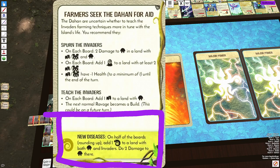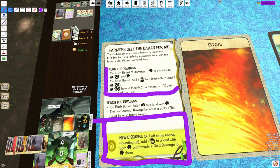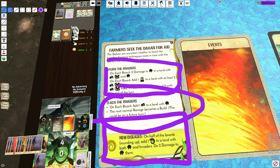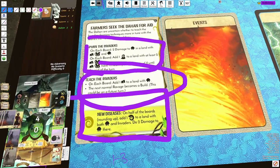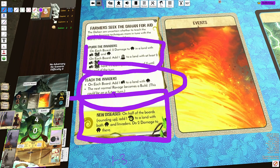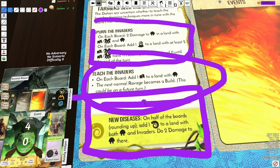Now let's look at Farmers versus Russia. The top option still kind of sucks, but the bottom allows you to turn that first Ravage into a build. That could be game-saving if you have multiple lands Ravaging — like eight lands Ravaging because it's just a complete mess. This will skip that first Ravage that occurs in all of the lands. It will only affect that first card, but it can stop several Blight against Habsburg. You may have a Ravage that's going to be a Lost Condition — just pick Bottom and now that Ravage doesn't occur.